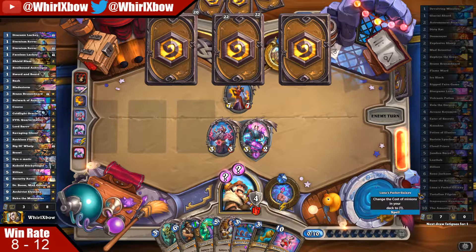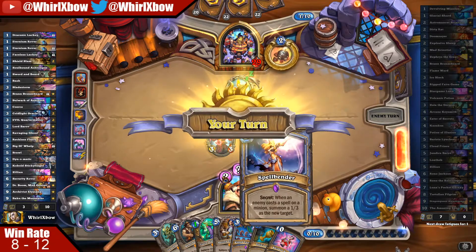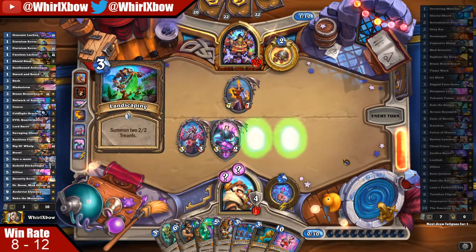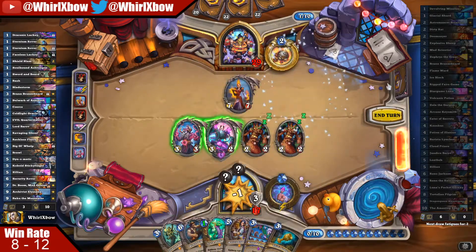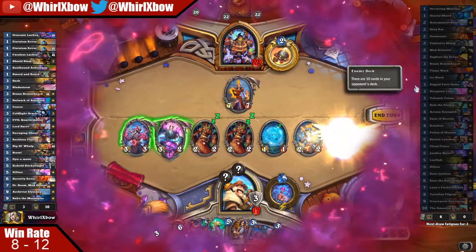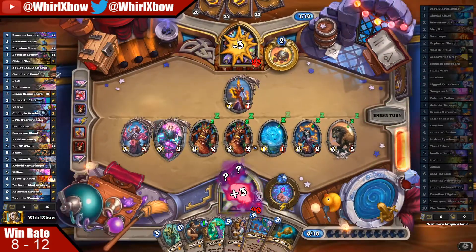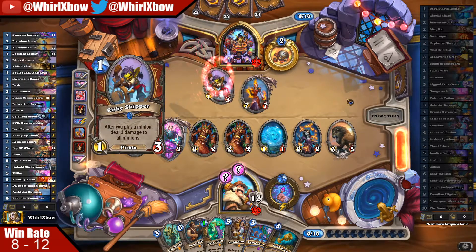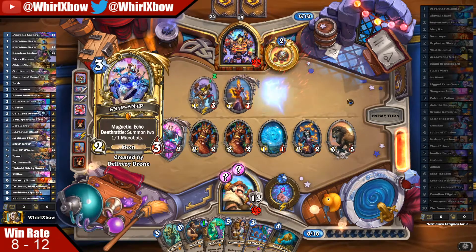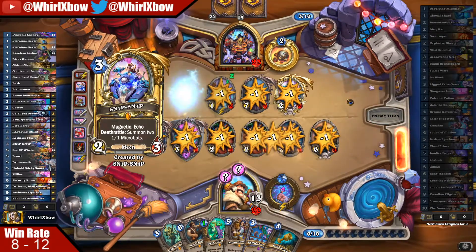It is a shitload actually — I might die to fatigue but Yasera can help so much with that, depending what I get. Savannah Highmane is huge! Such a big boy. I like the fact that sure, Rez-ing Dragon Queen was awful, Rez-ing this was awful — I have Dragon Queen that's dead, Cendrius Gosa. Yeah, wipe my board, I know you want to. You can deal two or three to my board — that's fine.